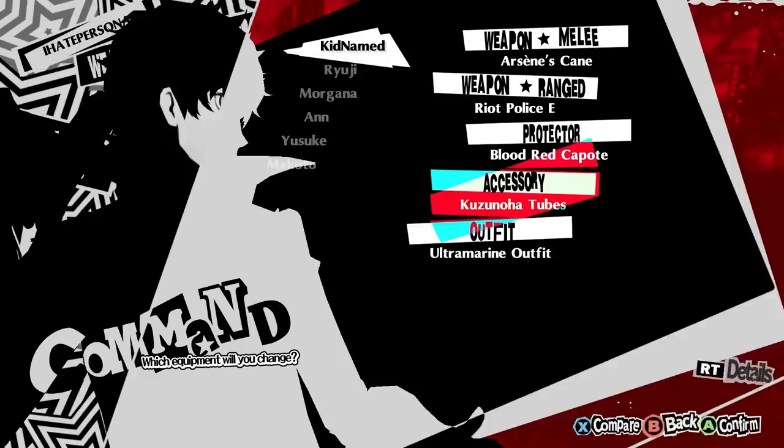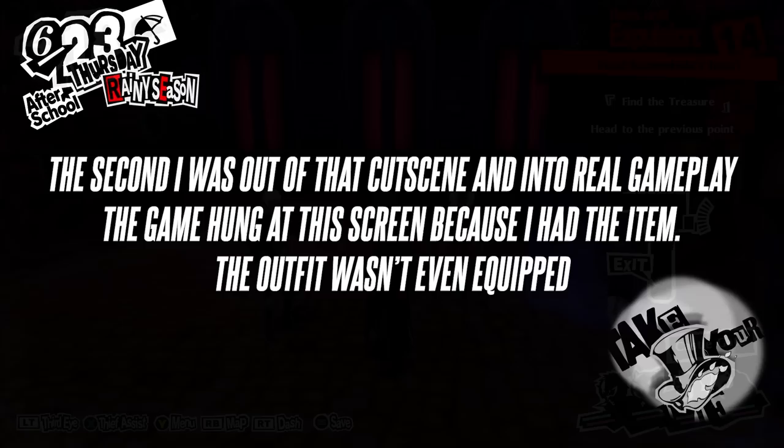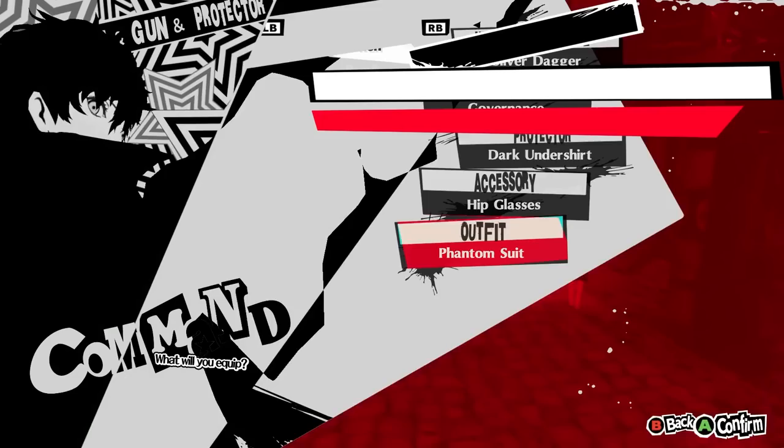If you mod the Kuzanoha Tube's accessory back in, it actually retains its full functionality of lowering skill costs by 25%. But I'm sure more people are probably curious what happens when you mod the outfit back in and equip it, even though the music and model are missing. Any save that I already had the outfit item modded into would refuse to load me into the metaverse, even if I didn't have the outfit equipped. So I tried loading into the metaverse on a save and then giving myself the item while I was in there, and this is what happened.